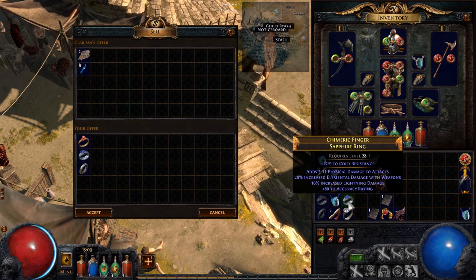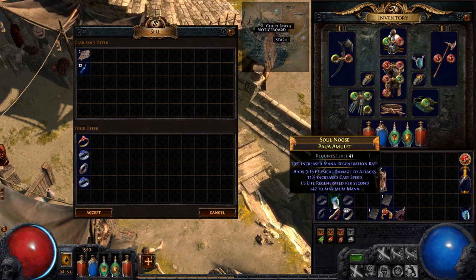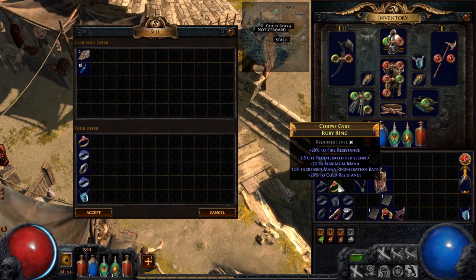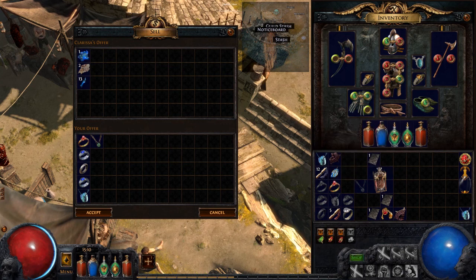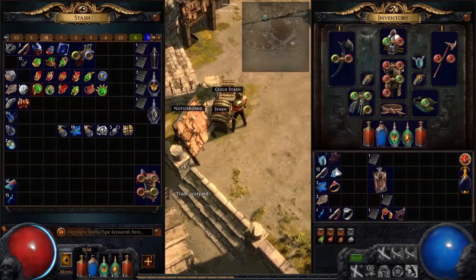That's a very good elemental damage with weapons on this one, but I don't need it so I'm gonna sell it. Good life on this one - actually I might keep this one. Selling that one, selling that one and that one. Getting some more currency to put on our stash.